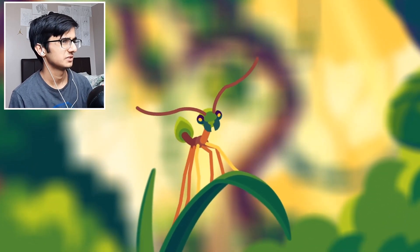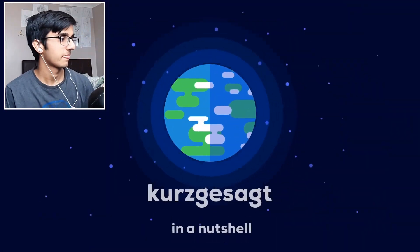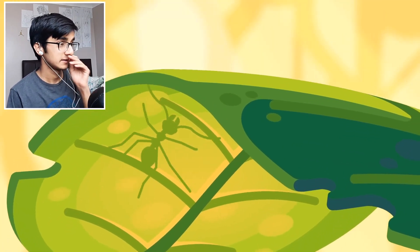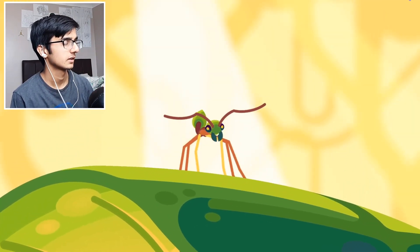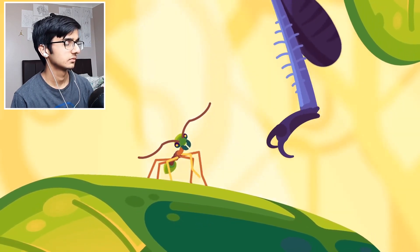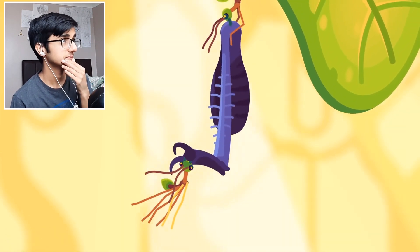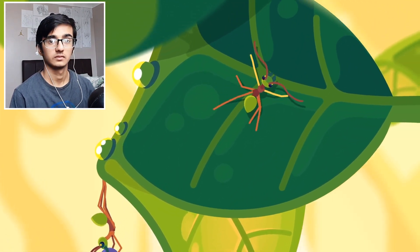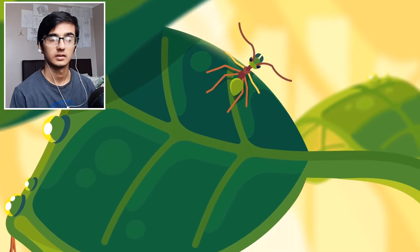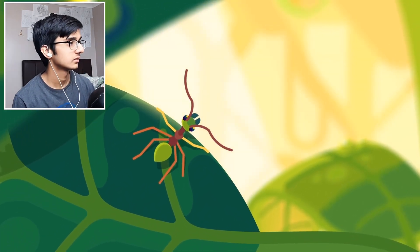Ecophyla weaver ants — yeah bro, if I see that it's dying on sight. Ecophyla weavers walk on long legs, have slender bodies and large eyes which make them look pretty cute, although their strong mandibles and the ability to shoot acid also make them pretty good at killing.